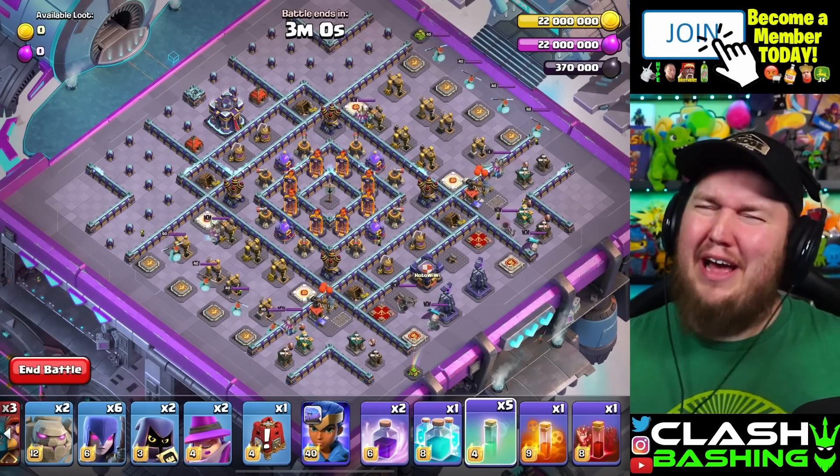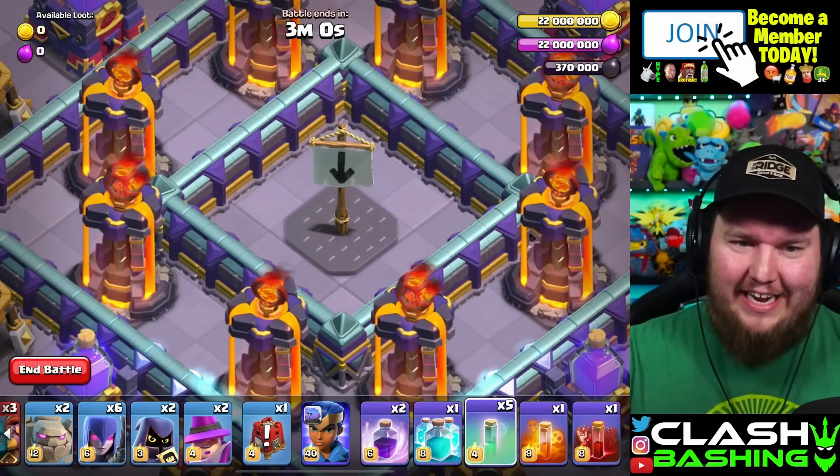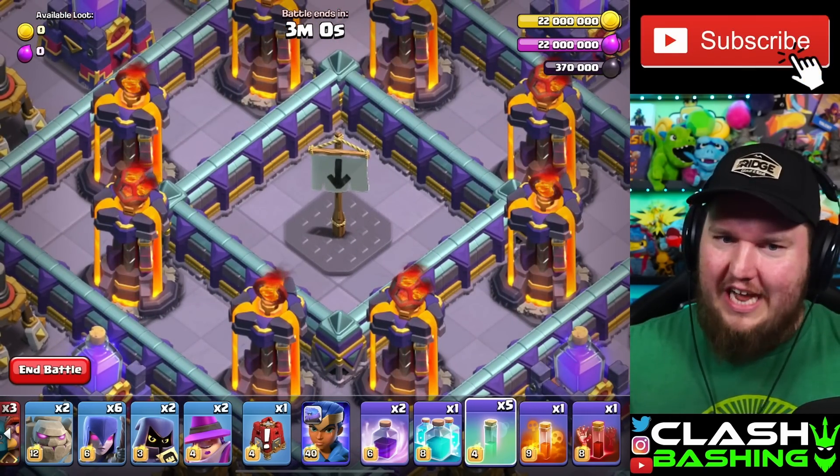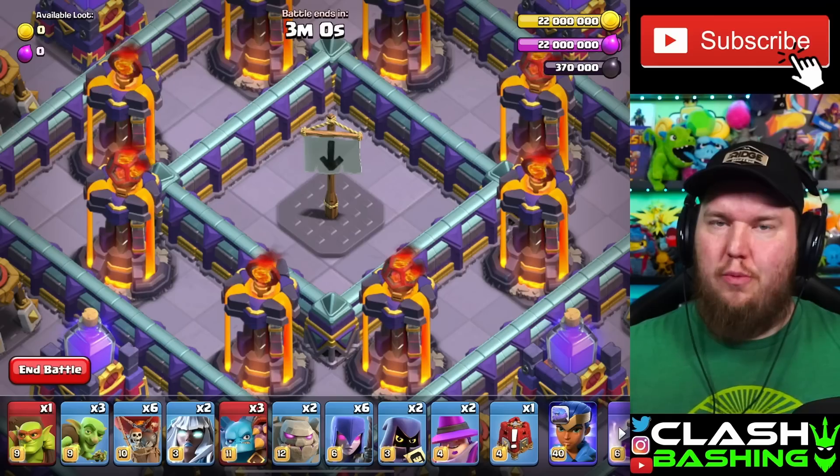But let's hop into the reason you guys are all here — how to 3-star this challenge. This one's a little bit tricky and it's got a little hint for you. It's got a little down arrow, there's a hole right there, and that's where we're going to be placing our super minions.